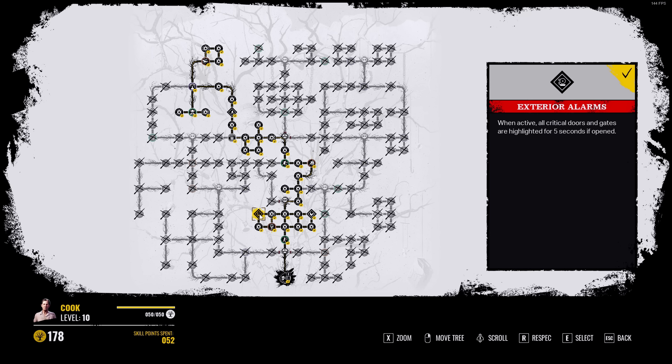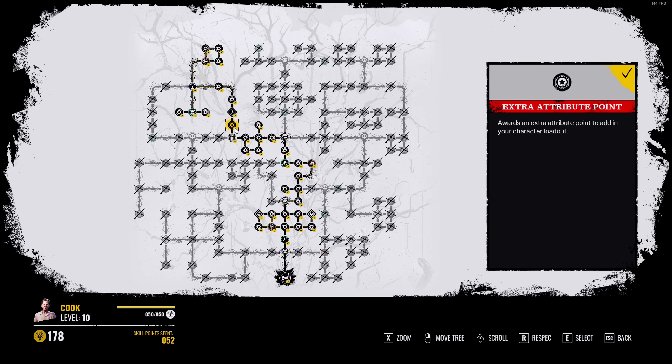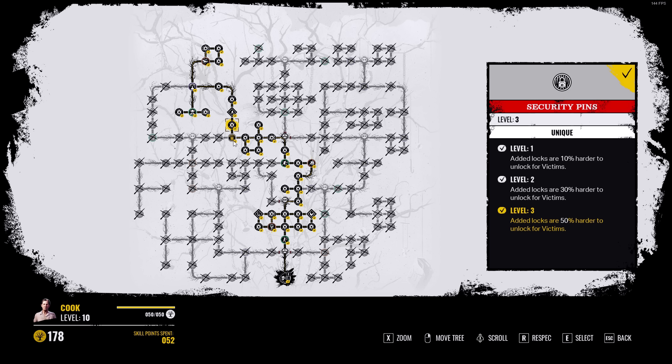Exterior Alarms — whenever they open a main door or gate, it highlights it for you, and it comes in clutch. The thing about Security Pins that people don't know is that if you leave it on, say, a gate — like the generator gate on Gas Station — and you take it off, the Security Pins value stays on that gate. I think it's a glitch, but it's still huge value.